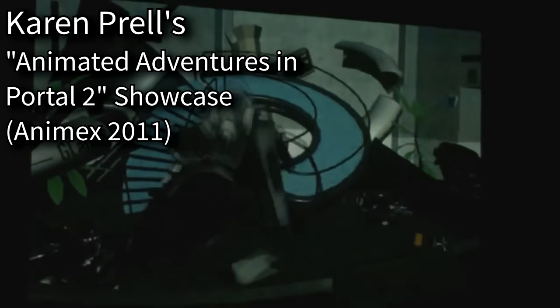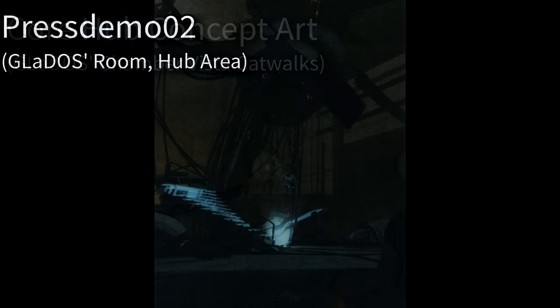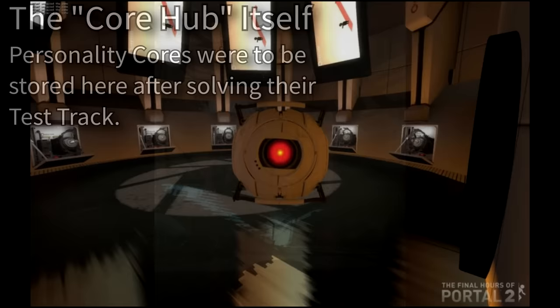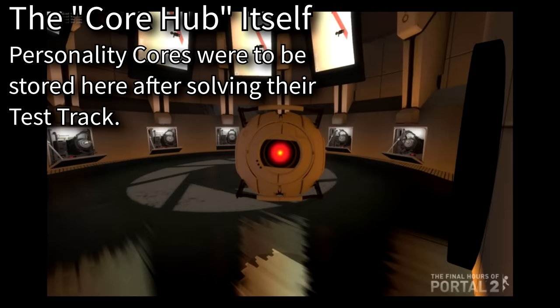Once she reawakens, it's revealed that GLaDOS has lost her memories and doesn't remember what happened in Portal 1. This would lead to you being tasked to go find six personality cores who reside at the end of test tracks appearing under the edges of the giant vista GLaDOS's room finds itself in. GLaDOS's room would become the hub where you return after solving each test track. You need to gather all six cores and bring them to a room near the hub, with each one helping repair GLaDOS. The player's incentive for doing this is currently unknown, as is how the game would have ended — the main theory being that GLaDOS would set the player free.